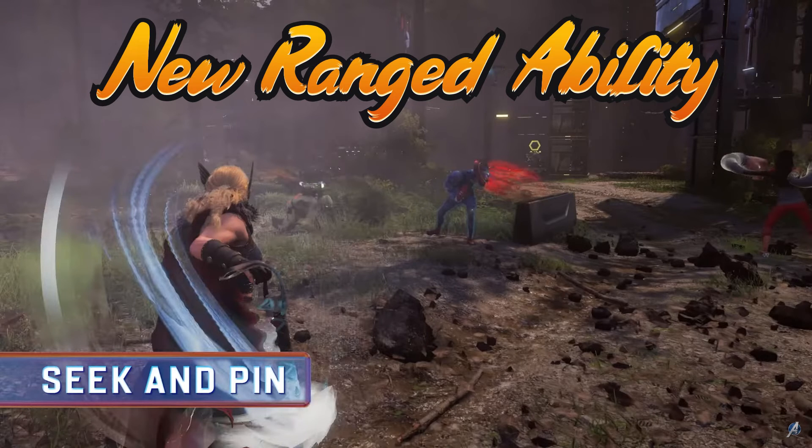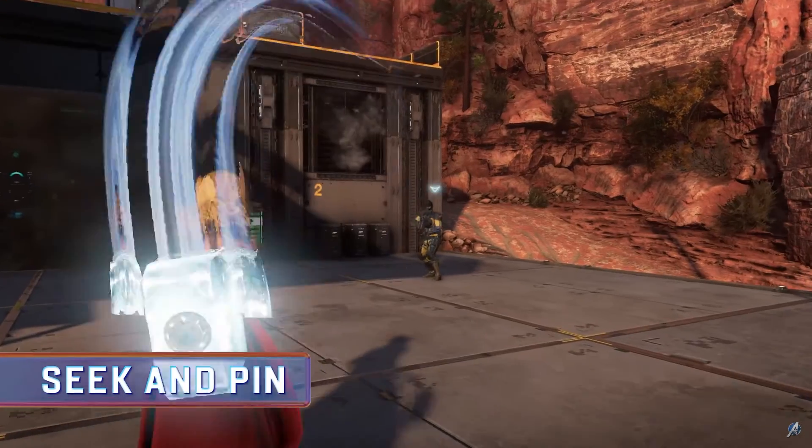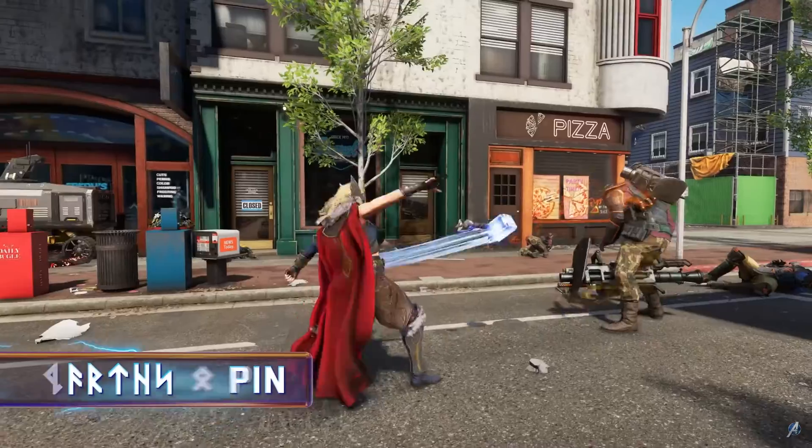Another ranged ability they've introduced is Seek and Pin. You throw the hammer and it will automatically target and pin your enemies without you needing to aim at anything — super neat, and it leads into something really cool too.